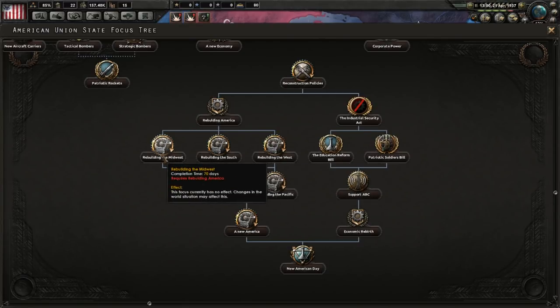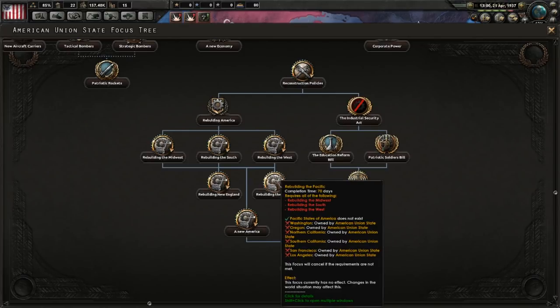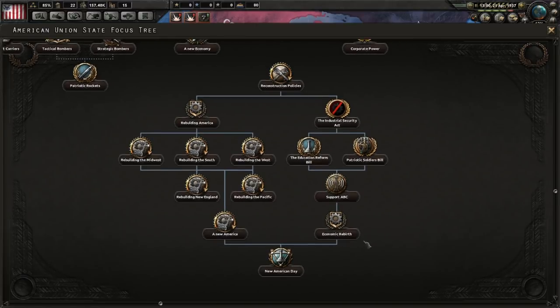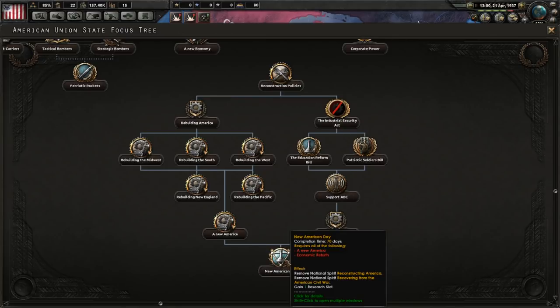You can only build certain things after you've taken them back. For example, you can work on rebuilding the Midwest, South, and West after the Second American Civil War is over. However, if the Pacific States still exist, you won't be able to rebuild the Pacific in that same manner. If you do not own New England, you will not be able to take that focus either. This tree ends with the New American Day, where you remove the national spirits 'Reconstructing America' and 'Recovering from the American Civil War,' which both create penalties, as well as giving you an additional research slot.